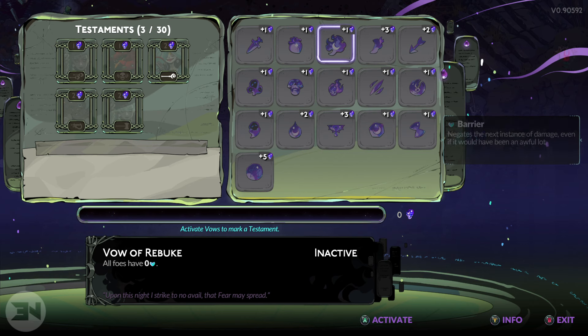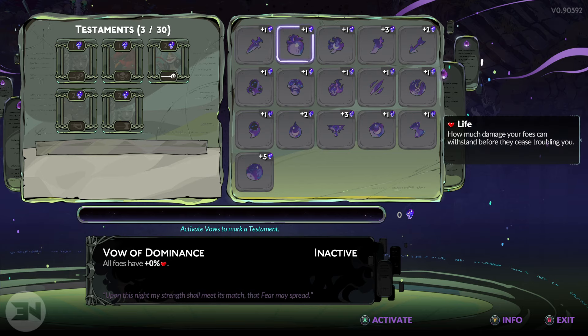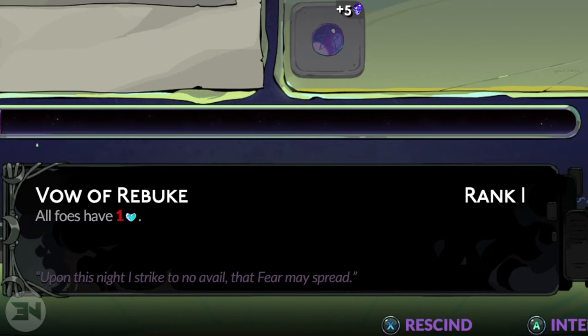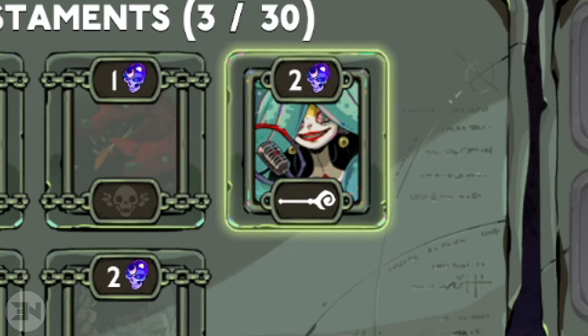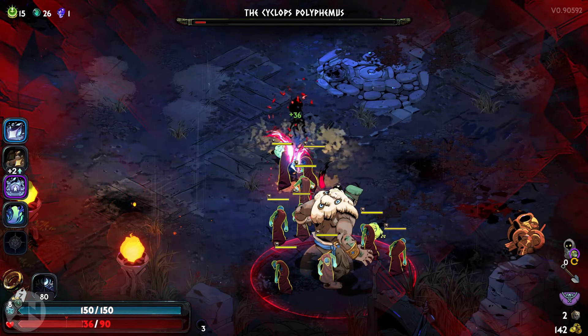For instance, using the weapon I have now, I will need to fight sila and the band and use two testaments. Testaments over here on the right do different things. For instance, the vow of rebuke — all those have zero barrier hearts. If I click that once, I get plus one fear, but now they also have one barrier heart, meaning they take an extra attack to start doing damage to them. If I do that twice, you can see sila's portrait highlights, so I just need to use this weapon and defeat sila and the band to get a nightmare drop.